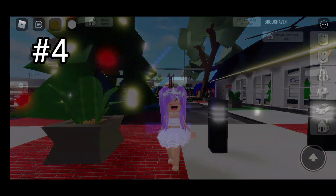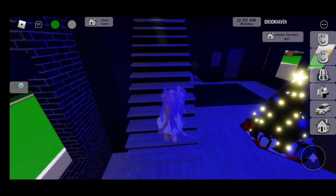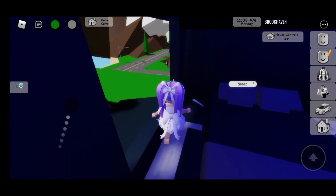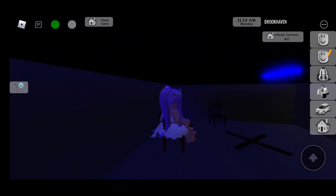Fourth secret! Make sure you get the haunted house for this fourth secret. You're going to walk upstairs and go inside this bedroom. Then you're going to jump down here. And now you're in this secret agency place.